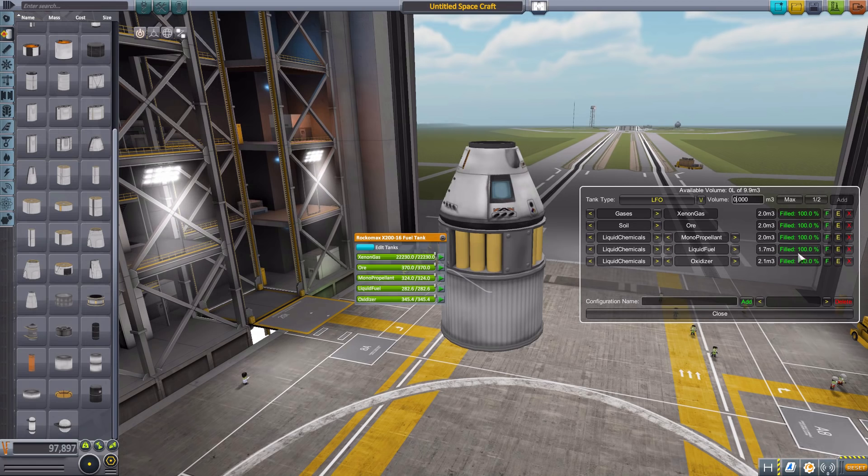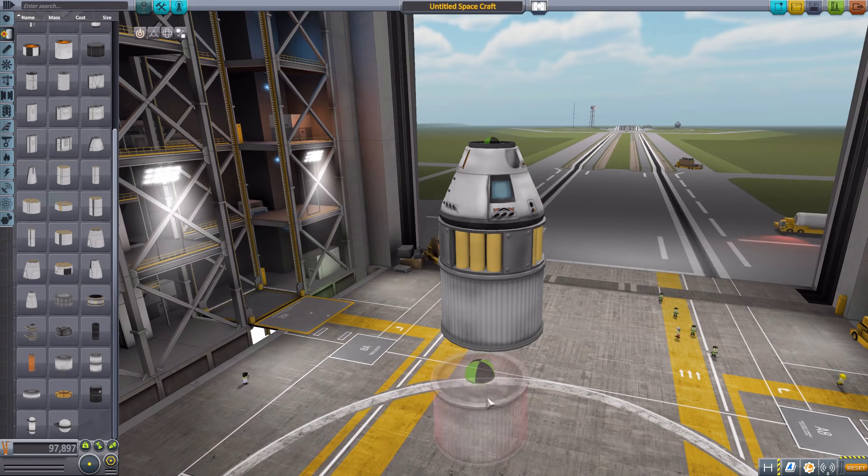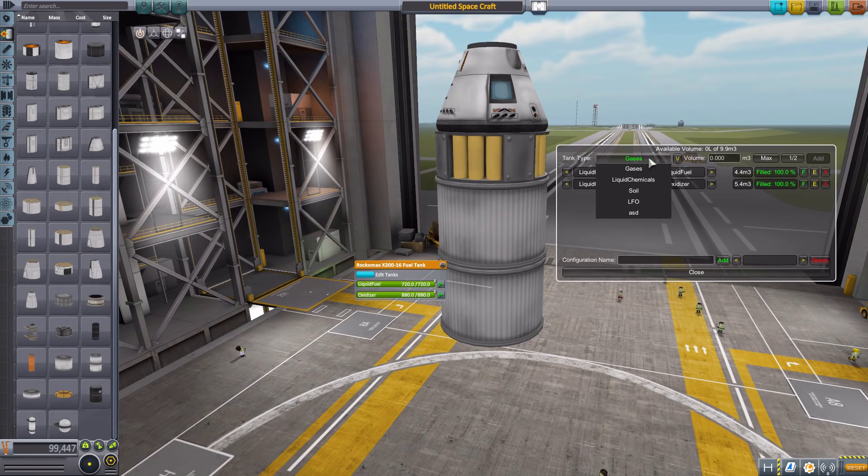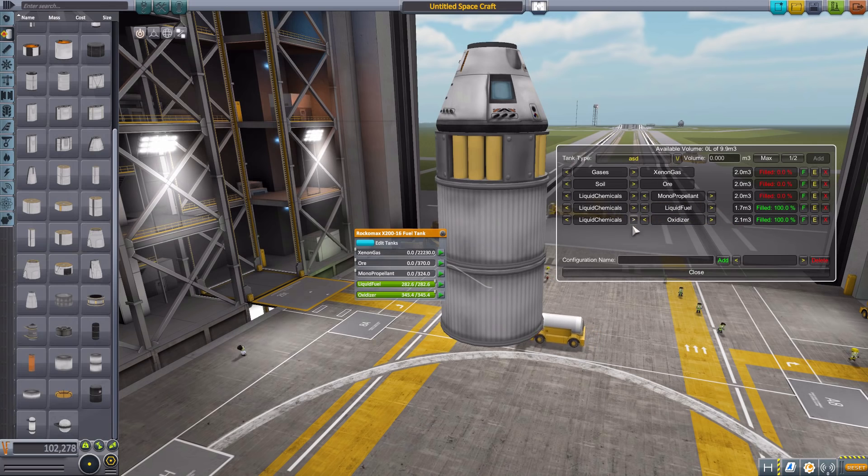Now say you've done all of this work and you want to save this configuration. We can do that down here — that's what this bottom bit's for. We can save this configuration, so let's just call it ASD and add that configuration in. Now we're going to close this, grab another Rockomax, pop it onto the bottom, go to edit it, and now if we go over to the side we can use the same dropdown. We have this ASD one — if we click that, delete these containers, then hit maximum and add, it adds in our little ASD configuration that we had saved.